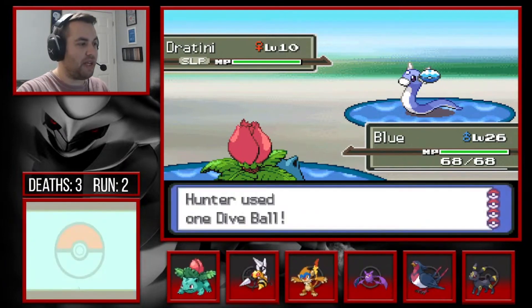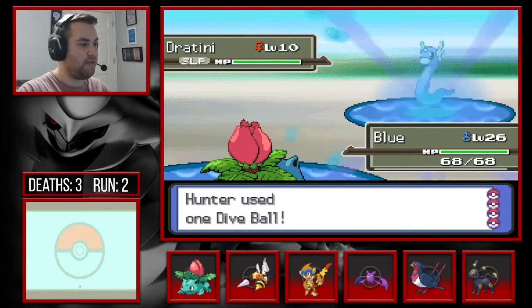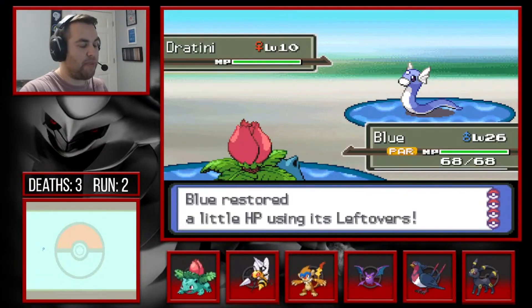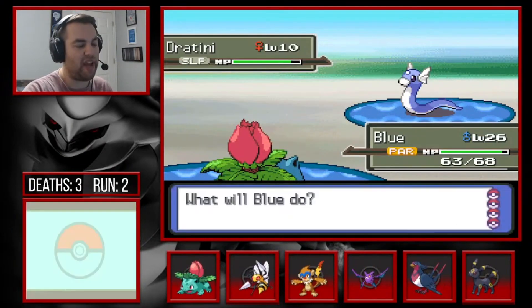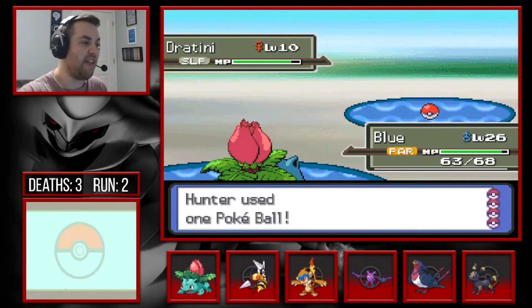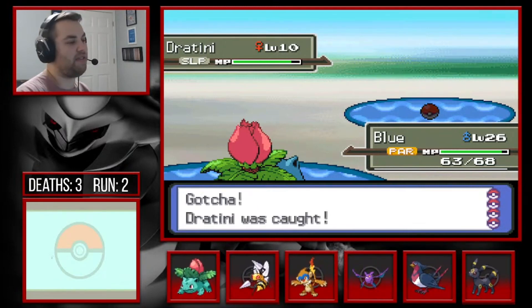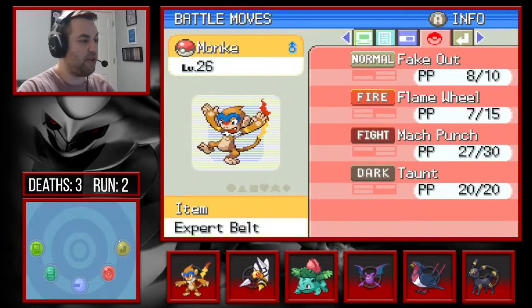Dive Balls should work because it's in the water — should be better, right? Maybe not since it's not actually a Water type. I'm gonna Leech Seed to start lowering its health since it's getting annoying. Finally, after like 20 Pokeballs, I get Dratini!